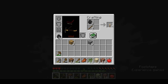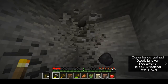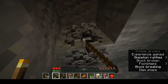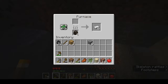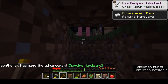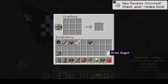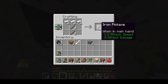Make some torches. I'm going to make two stacks' worth for now. You don't want to make too many torches yet because you don't have a lot of coal. With my first set of tools, I'm making both of them pickaxes. That's just how I roll — you don't have to do that.